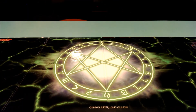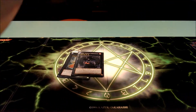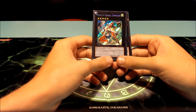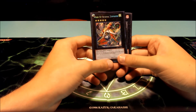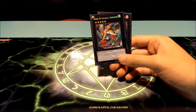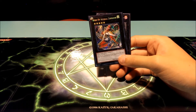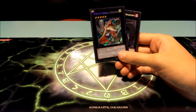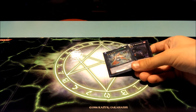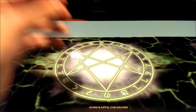For Rank 5 Xyz I have one Wind-Up Arsenal Zenmaioh and one Adreus, Keeper of Armageddon. Wind-Up Arsenal Zenmaioh is really cool — one problem with Chaos Dragons is that back row can slow me down since I go for pure attack, and without Heavy Storm, Zenmaioh can help by taking out two set cards on the field. He's also 2600 attack. Adreus is pretty common in every deck.